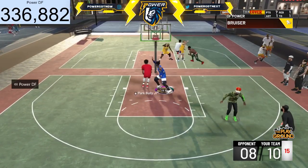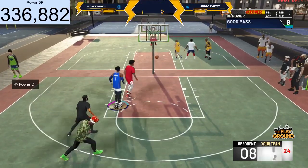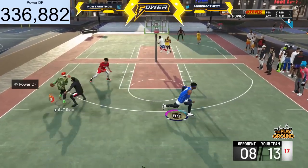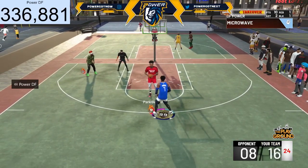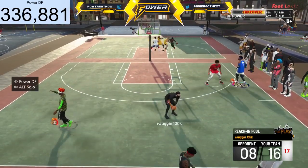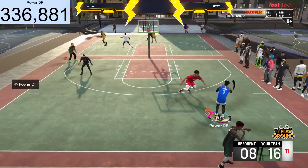That's not the whole thing you pick though. Next there's going to be a physical profile that you choose — kind of like your body type. The choices were something like strong, even, and fast. These determine your character's speed, acceleration, vertical, and strength. So if you have a strong physical profile, your strength is going to be higher but you'll be slower. If you have a fast one, you'll be very speedy but with lower strength. That's kind of new to the game.